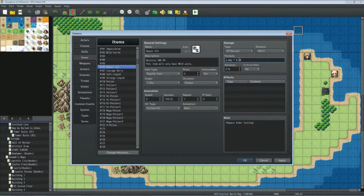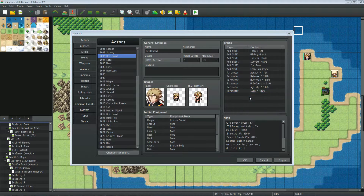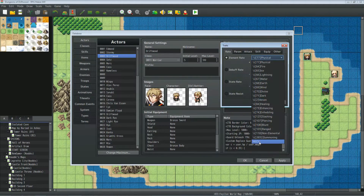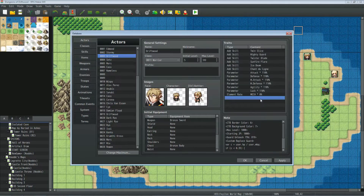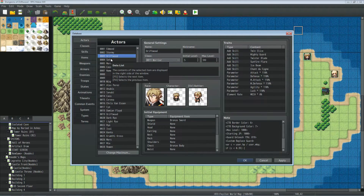So this item will do HP Recover and restore 50% of the target's max HP using the Mech element. Now go to your actors or classes and toggle the Element Rate. For all non-mech actors, set the Mech element rate to 0%. Anything multiplied by zero is zero, so using a Repair Kit on Driftwood will heal for zero. Copy and paste this to all non-mech units.